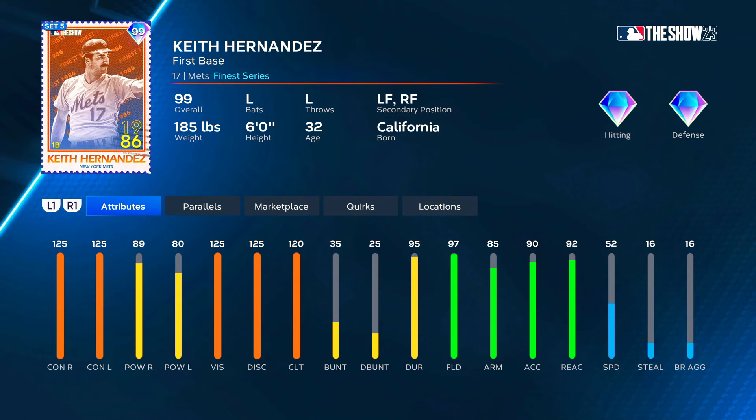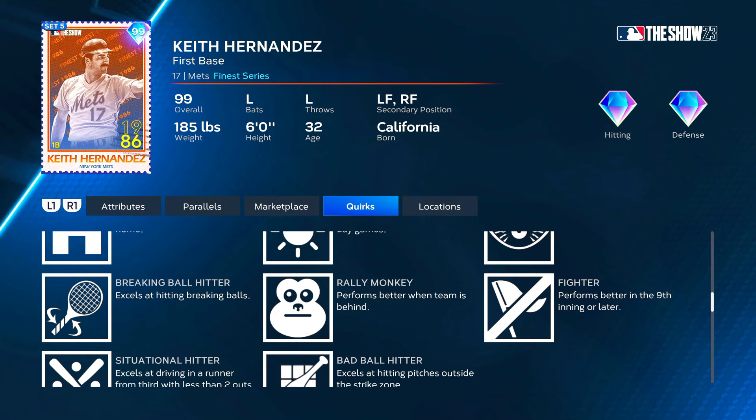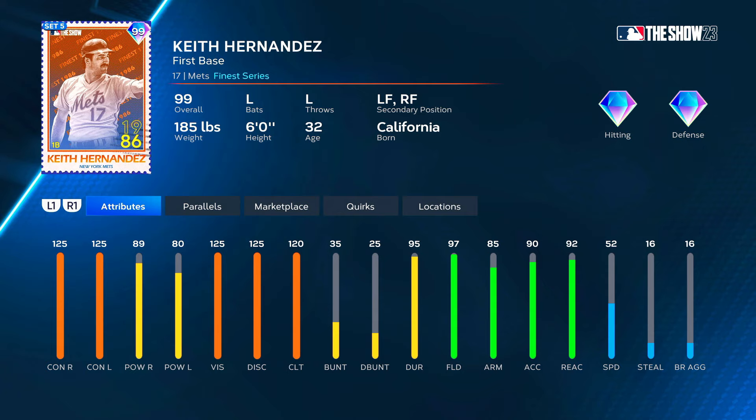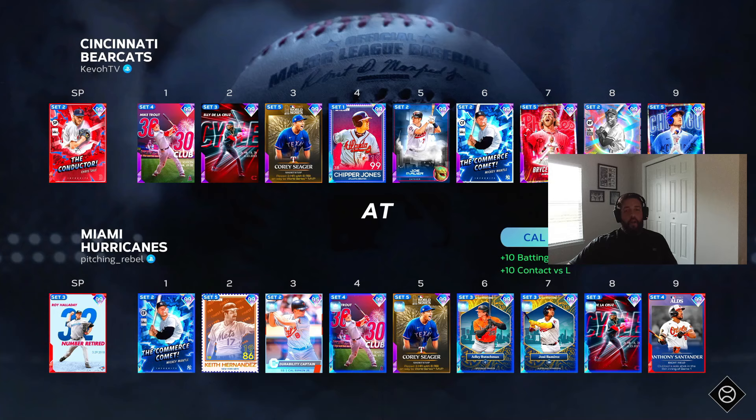If you use him enough and get up to P5, you get 125 contact, 94 versus right, 125/85 versus left, 125 clutch, 99 fielding, 90 arm, 97 reaction with 57 speed. Still very good fielding attributes but again the speed just isn't there for the outfield. For quirks he's got home body, day player, dead red, breaking ball hitter, rally monkey fighter, situational hitter, and bad ball hitter. He's only missing first pitch hitter and unfazed, so very good quirks overall. We're going to use him at first base and hit him second in the lineup.